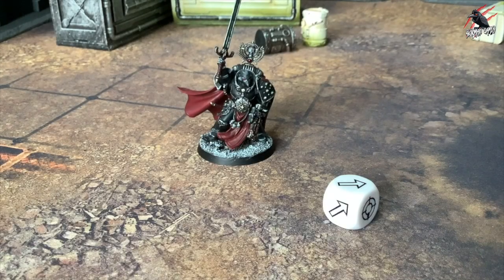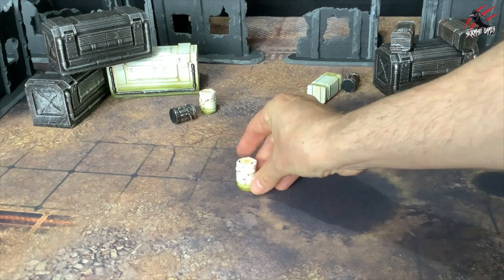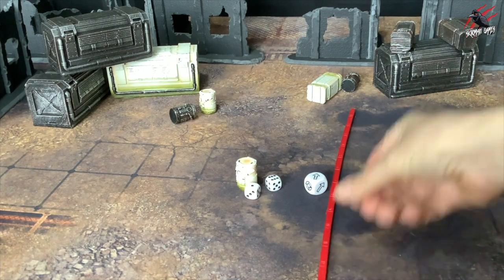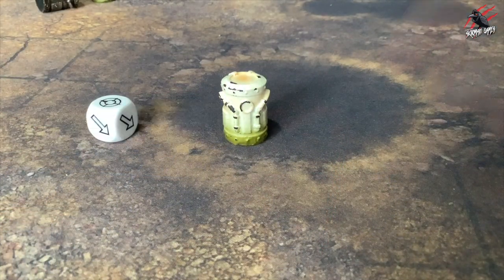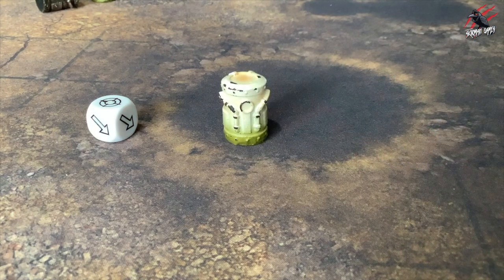Sometimes you'll need to scatter a unit, model or a counter. To do this you place the object on the battlefield as instructed by the rule, then roll a scatter dice and 2D6 to determine the direction and distance of scatter in inches. If a hit is rolled on the scatter dice, the object does not move — leave it in place and resolve the remainder of the rule.